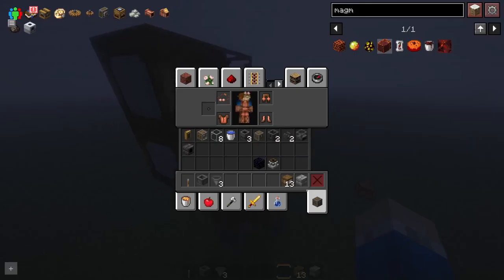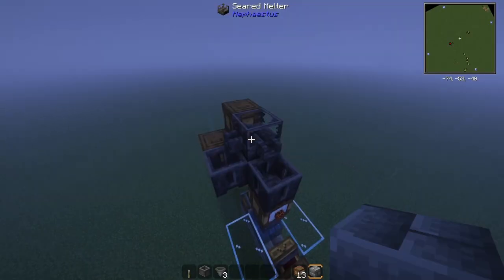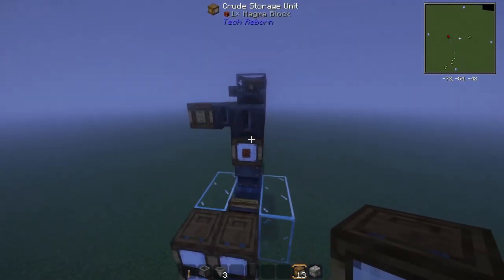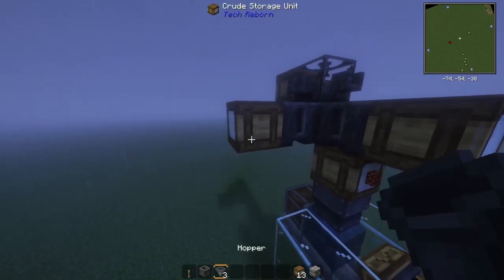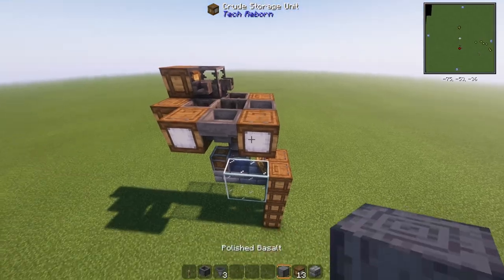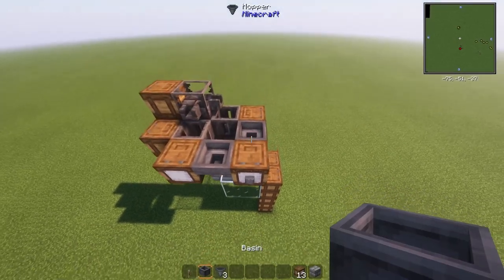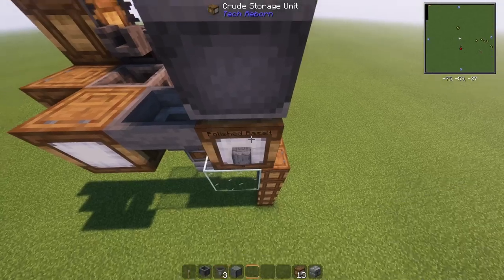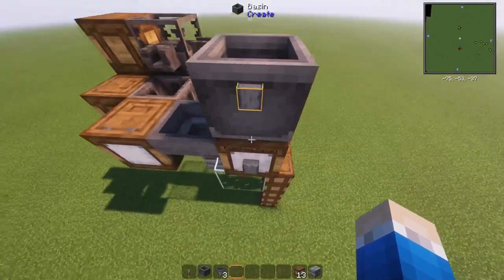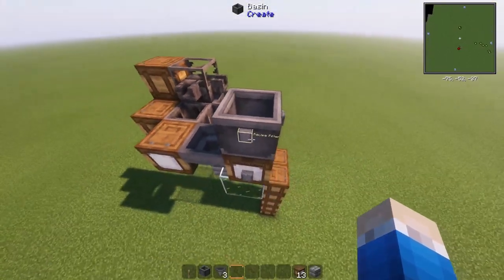Let's actually lock that in. Next, we're going to place some more crude storages there and there. Then place your hoppers there and there. We're going to place another crude storage unit there and set this one to polished basalt. Next, we're going to place our basin here. Then we're going to set the recipe also to polished basalt. If you don't set this to polished basalt, it will give you compressed basalt instead of polished basalt.